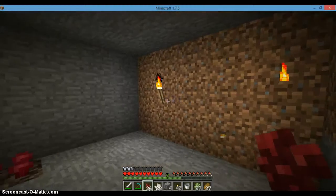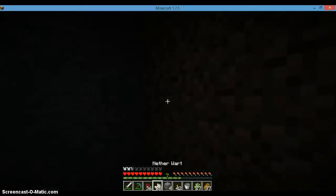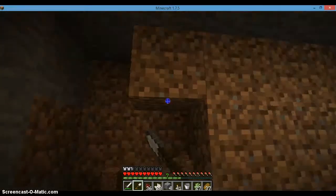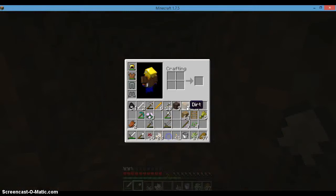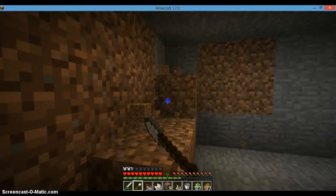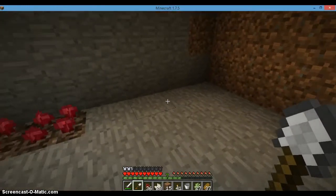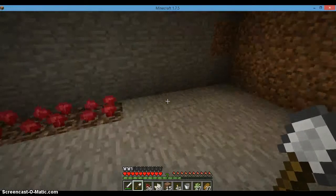I'm actually going to have to move the room one back, because I need one block. I need one block in between the enchanting table and the bookcases — that's how effective it can be. That's how you can get your level 30 enchantments. So there'll be books all around here, and then enchantment table right there, and then bookcases.